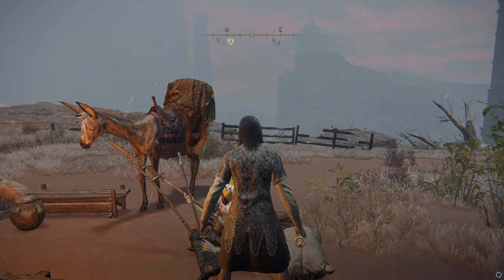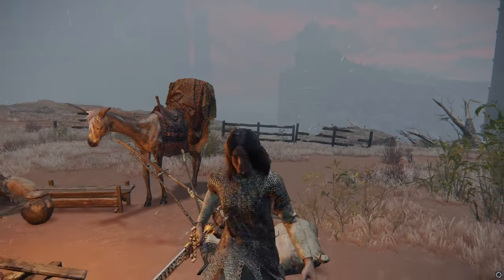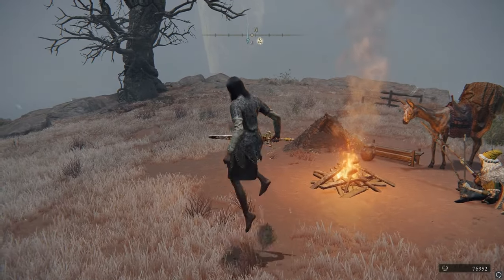We're going to go here and there is a merchant right by this grace. This guy will sell a lot of interesting stuff, but primarily for this video he will sell you the Spiked Caestus for 4,000 runes. You'll need 8 Strength and 10 Dex, and it causes blood loss buildup.